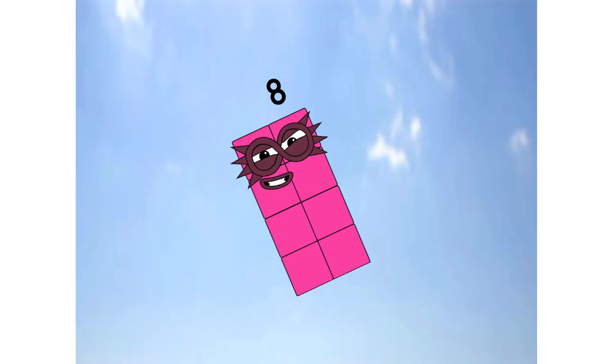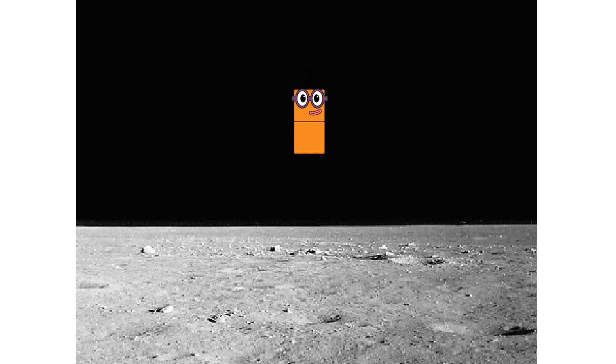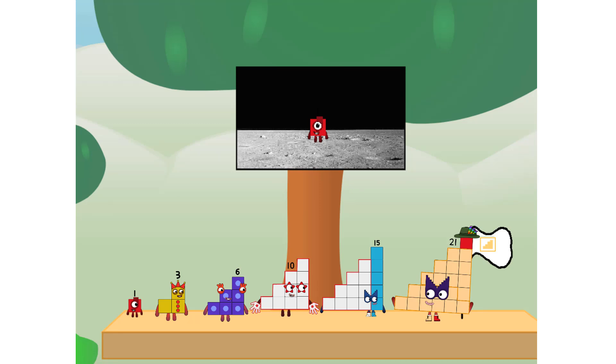We have left Earth. Primary launch stage completed. Engaging secondary stage. Achoo! We've reached space. Second stage complete. Achoo! Entering lunar orbit. Launching lunar lander. Achoo! The square has landed. We did it. The only thing left now is to plant the step-club flag. Number land.